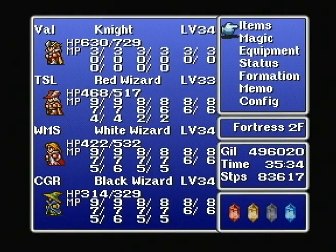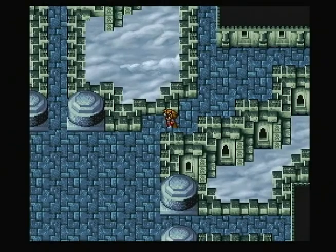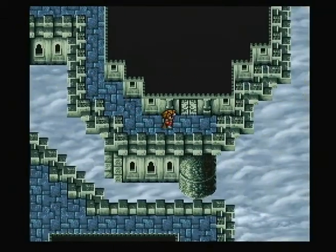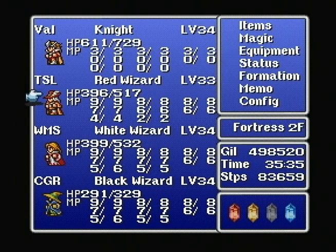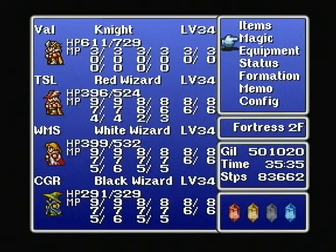Two more characters gained a level. T.S.L. is the only one — how's he looking? He'll gain a level in the next battle, I'm sure. Unless that battle's against one single enemy — and it was. We got two items: Diamond Shield and another ribbon. Let's give you a ribbon so you'll be better protected. We now have three ribbons. T.S.L. caught up.